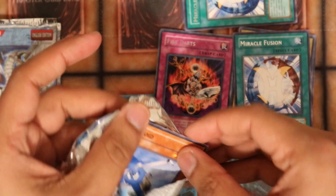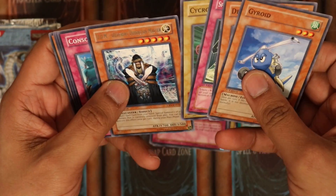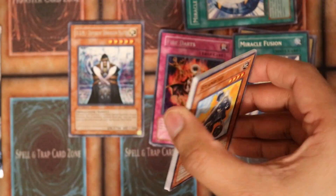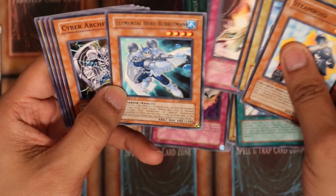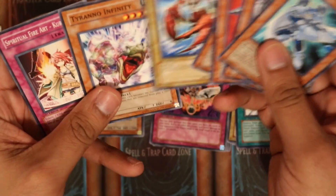There's that Gyroid again. Different Dimension Master. So down to our last two packs. Elemental Hero Bubble Man — that's not bad, I actually don't have a Bubble Man anymore. Terreno Infinity. The Dinosaur Dex.